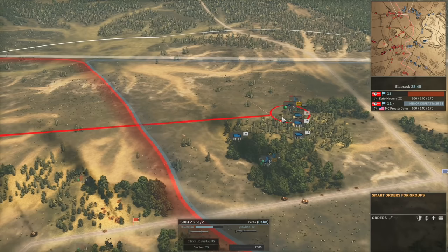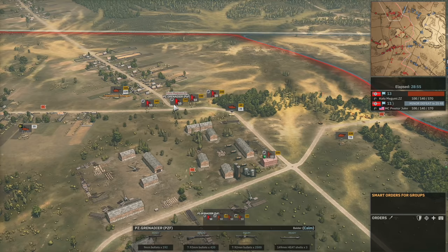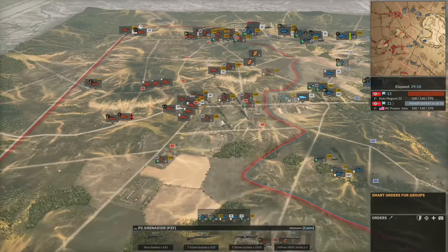The 251-2s are engaging the Pac-38, trying to get rid of that AT gun so the Panther D can provide more presence as the Panzergrenadiers advance. The Panzergrenführer should be providing 2-star veterancy to these infantry once they get closer, especially with the commander on the top side.